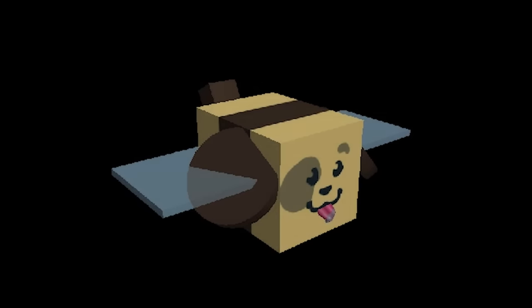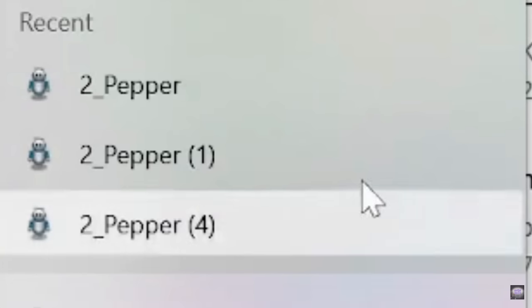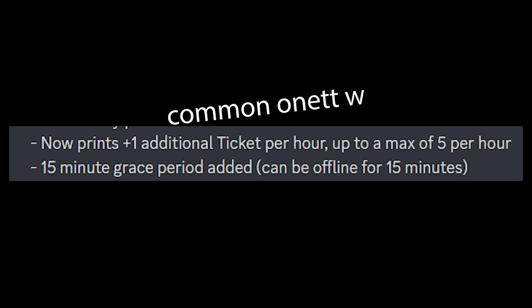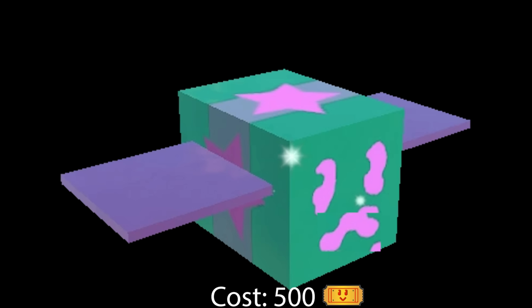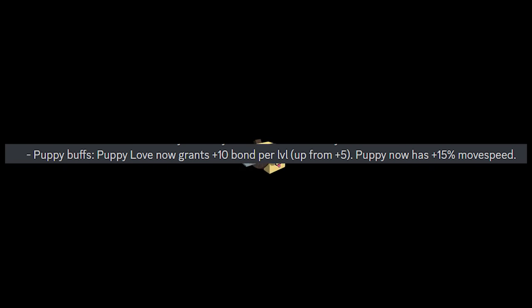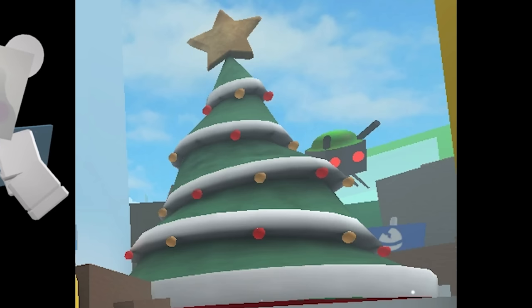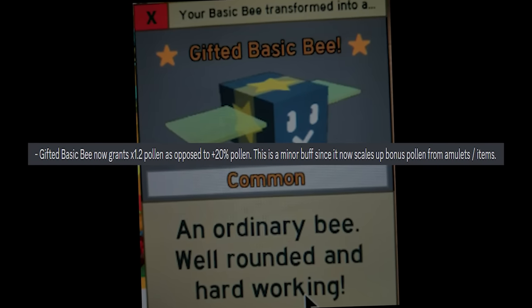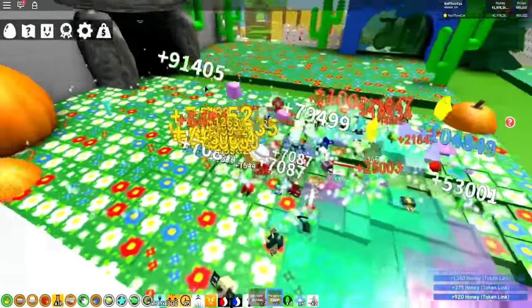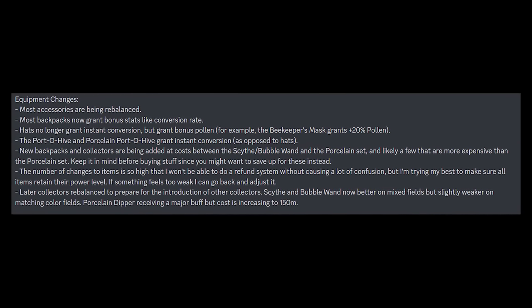Onett finally realized the Puppy Bee was underpowered and buffed it, though it's still not very good. The wealth clock cooldown was increased to one hour, but you now have a 15-minute grace period to be offline. The Bloxy results came in and Bee Swarm Simulator took home Game of the Year. Tickets aren't enough for the Gummy Bee anymore — you now need 2,500 gumdrops to craft it. The Puppy Bee received yet another buff, doubling the bond granted per level and gaining 15% movement speed. The first Bee'smas concluded and the Festive Bee became obtainable for 500 tickets. Basic Bee got a minor buff making it the most overpowered bee the game has ever seen, and the maximum field boost stack was lowered from 10 times to 5 times, with Onett buffing a bunch of existing items to compensate.